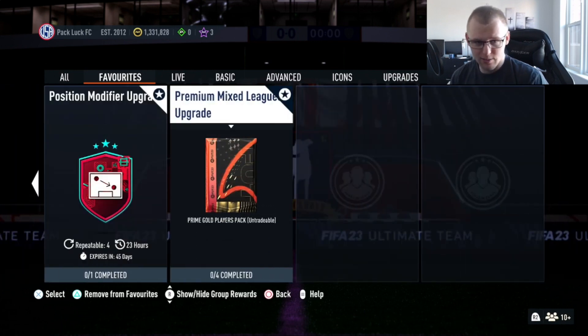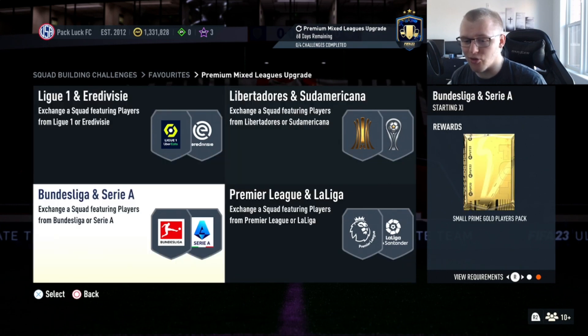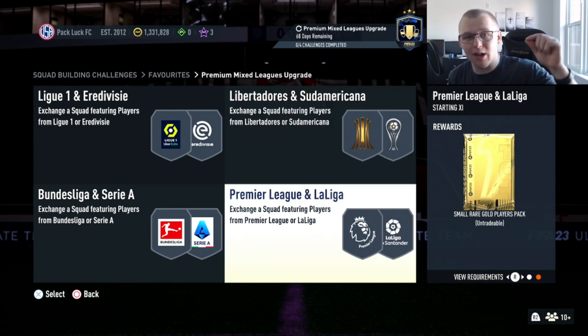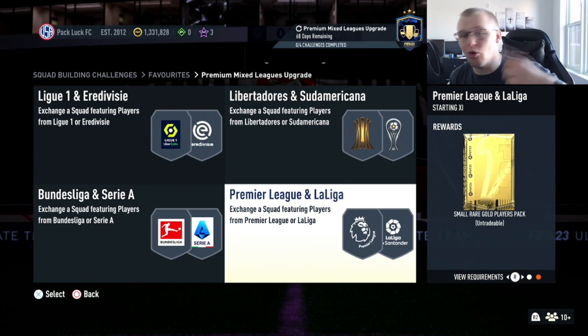I'll show you the premium mix league upgrade real quick. It gives a prime gold players pack at the end which gives you 12 golds — six rare, six common. That's going to be great, with an 82 plus guaranteed in there. You also get all these packs where you can get gold players, which is really nice to help you build the 80 plus player picks if you don't want to just sit and bid on gold commons. If you want to know how to do the league SBC grind I'm going to link my how-to video in the description — we walk through each team, how I do it, how you can save coins, and how you can use packs to essentially do an unlimited grind.